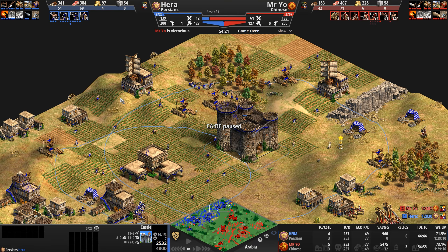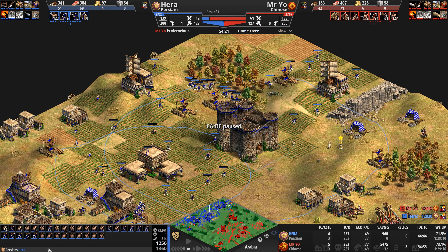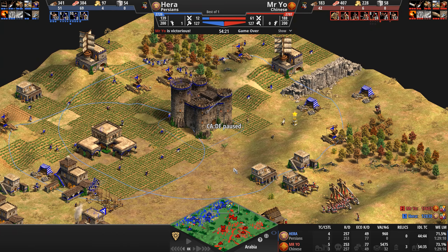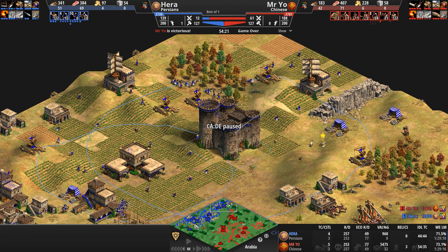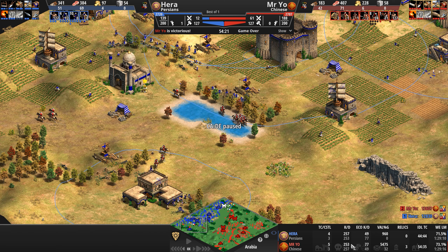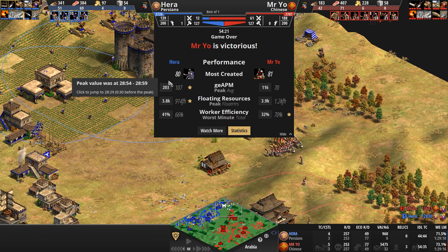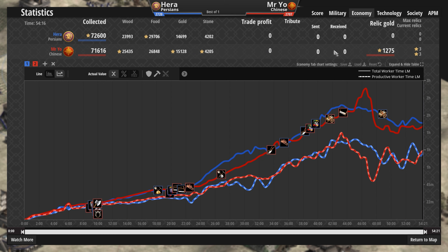By the time Hera got up any kind of resistance this castle is down, and the entire eastern portion of his base — potentially 34 villagers — are exposed. There's no way to hold it with crossbows against Chu Ko Nus and light cav. Take a look at the kill count — almost identical. A 54-minute game and the kill count is literally four units apart. This is how hard the battle was for both players — not a rout by any means.